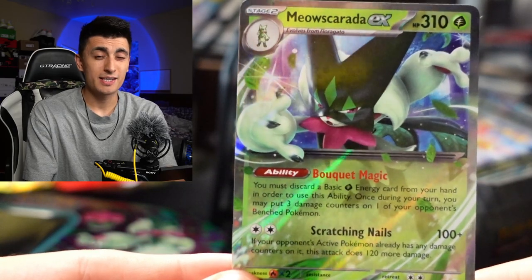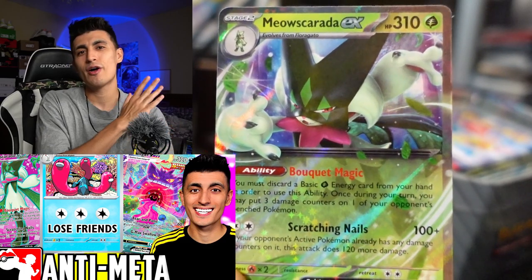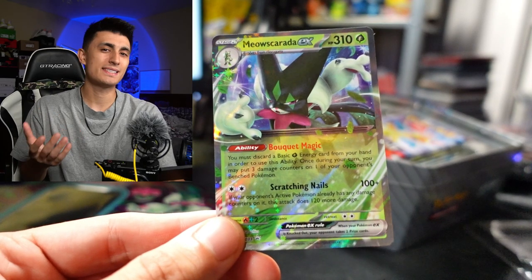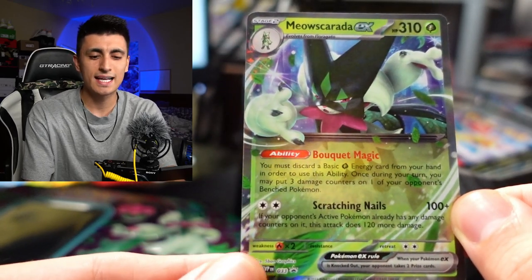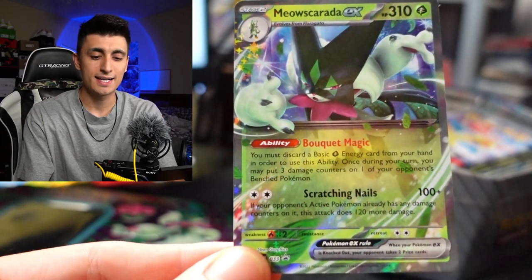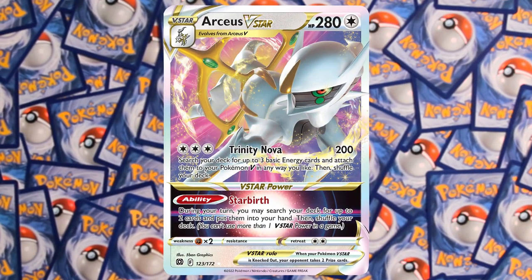Quick look at Meowscarada EX — if you want to play the competitive Pokemon Trading Card Game, Meowscarada is the most competitive out of all three starters. It's a Stage 2 Pokemon, and Stage 2s are a bit harder to set up, so they're not as consistent. Right now the best Stage 2 Pokemon in the game is Charizard EX, because you get energy acceleration and a strong attacker in just one card. Meowscarada EX has 310 HP and an ability that lets you discard a basic grass energy from your hand to do 30 damage to one of your opponent's Pokemon. It also has the attack Scratching Nails, which only costs two colorless energies — fulfilled by a single double turbo energy. So you can combine this card with Arceus V-Star, and it also hits for weakness on Charizard EX, which is weak to grass type Pokemon.